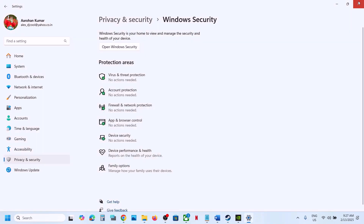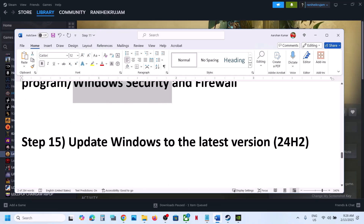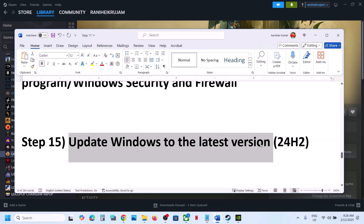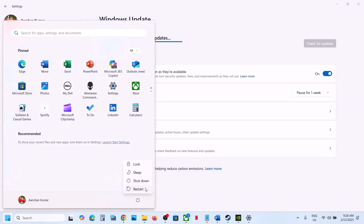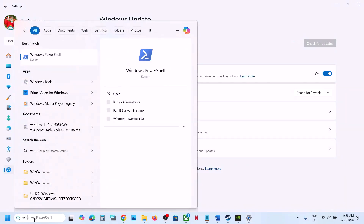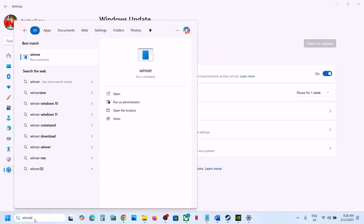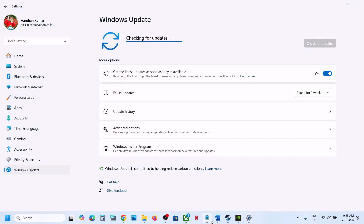Still not working? The next step is to update Windows to the latest version — this is important. Go to Windows Update and click Check for Updates. Once all updates are installed, restart your computer — restart is a must. After the restart, launch the game. Make sure your Windows is up to date by typing 'winver' in the search box to verify your version.